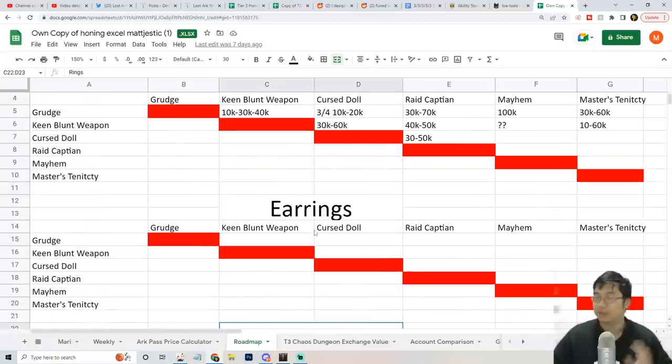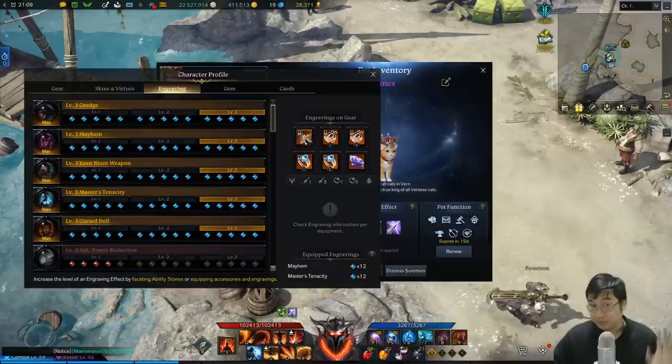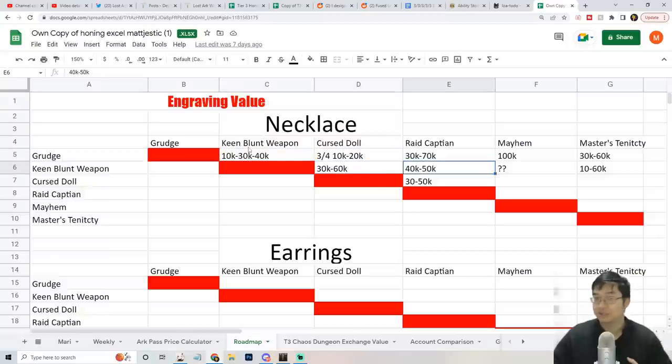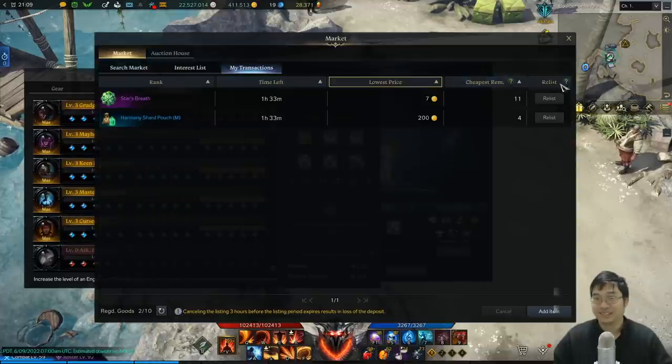What's important is finding the cheapest combination. The necklace is the priority, and after getting the necklace, earrings and rings are actually very cheap by comparison. For example: grudge plus mayhem was about 100,000 gold on my server, and there wasn't even any mayhem plus King's Blunt Weapon available. The mayhem class engraving was super expensive. Blood grudge plus King's Blunt Weapon was only about 10,000 to 30,000 gold, and some combinations are really cheap. So you want to keep a price point track as you filter for items.